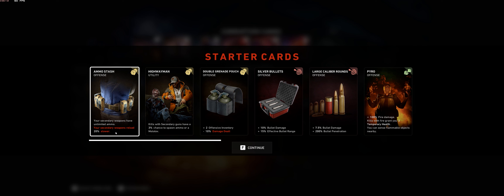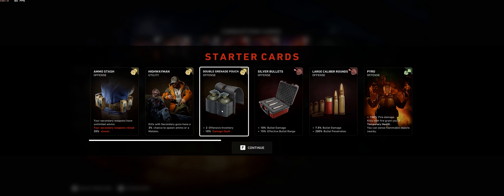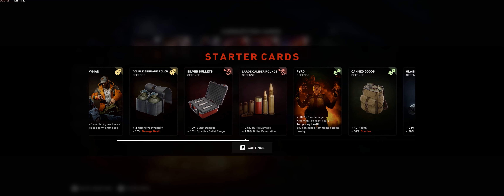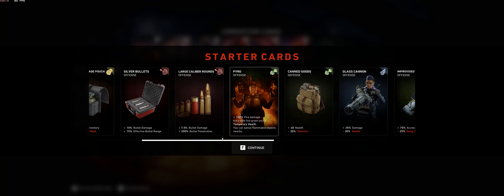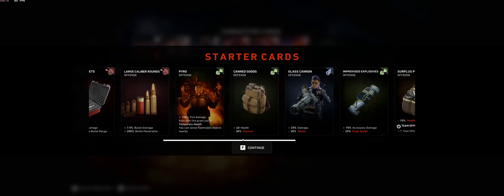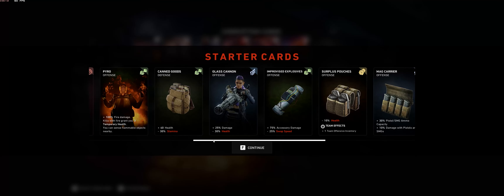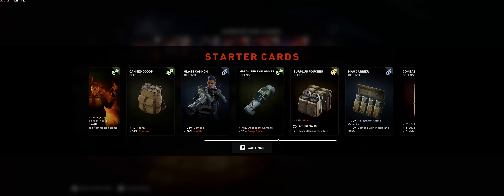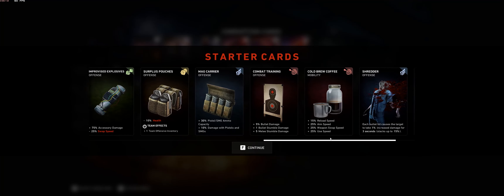Right off the bat we're going to do Ammo Stash because we're focused on the Tech Nine — you're not really going to use your primary. Then we need Highwayman to produce the molotovs. We're going to take Double Grenade Power so we can hold more molotovs for the choke point areas, and then we're going to buff the Tech Nine as much as we can with Silver Bullets and Large Caliber Rounds. We're going to throw on Pyro early on, then take Canned Goods before we take Glass Cannon — that's in the middle of the deck. We're going to take Improvised Explosives, which buffs the molotovs.